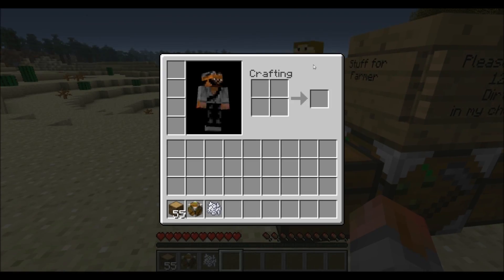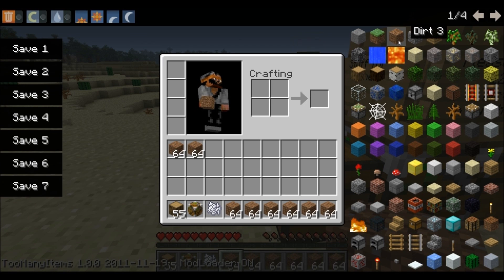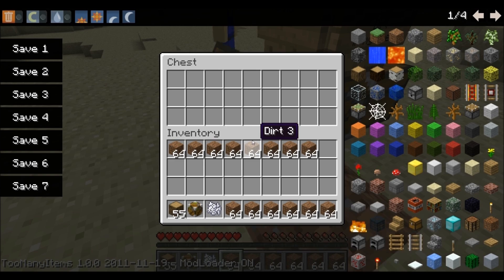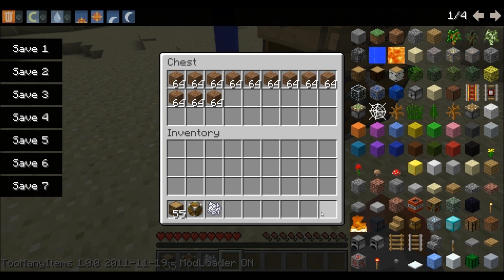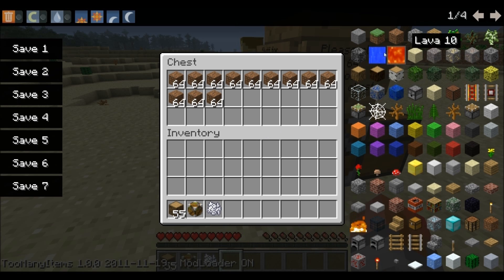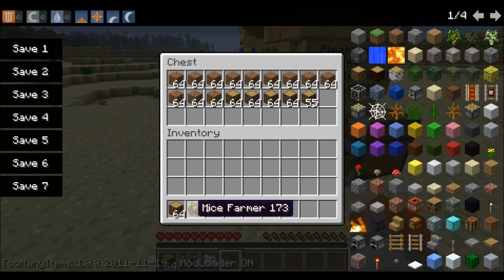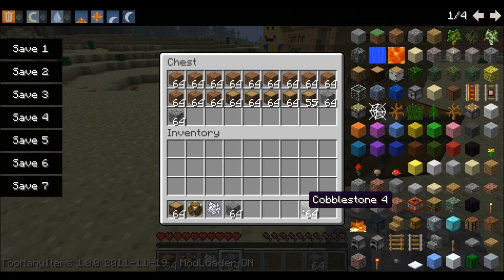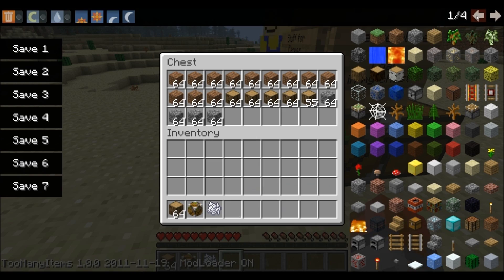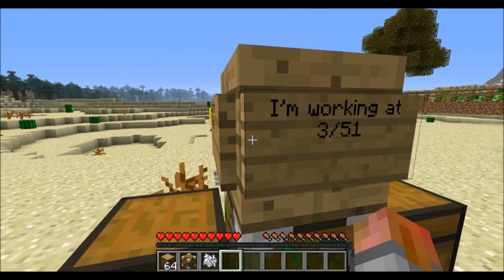He's going to need 128 dirt, but we are in a desert biome, so he is going to need quite a bit of dirt. Let's give him some of that dirt. He's going to need some wood — let's give him some wood — and cobblestone, I don't think he needs much of that.